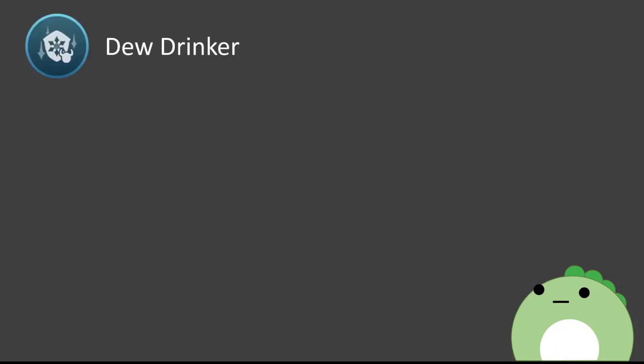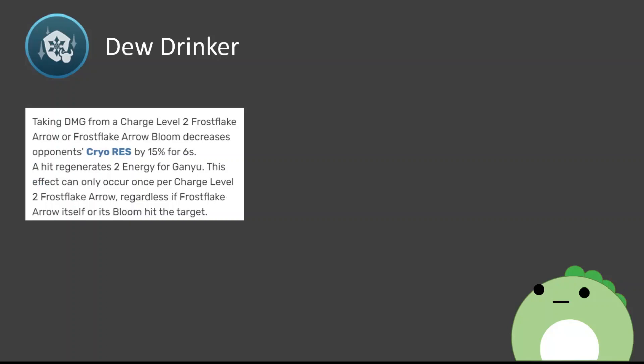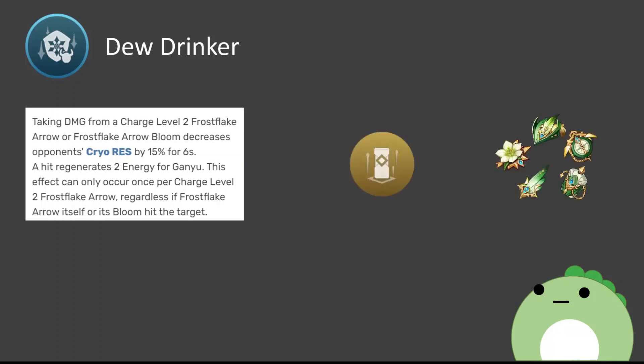Ganyu's first constellation is Doodrinker, and it has a few bonuses attached to it. First, whenever an enemy takes damage from Ganyu's fully charged arrow, either from the initial hit or the AoE splash, the enemy's cryo resistance is reduced additively by 15% for 6 seconds. Second, whenever Ganyu's fully charged arrow, again either the initial hit or AoE splash, hits an enemy, she gains 2 energy. Now quantifying that first part is pretty easy — it's practically just a 15% damage increase, additive to other resistance shred like Viridescent or Zhongli's shield, but otherwise multiplicative.